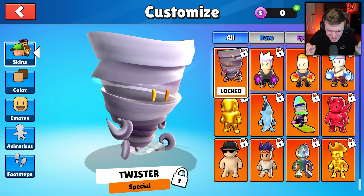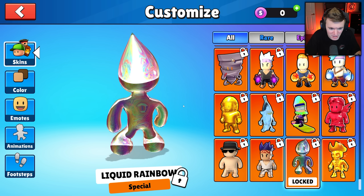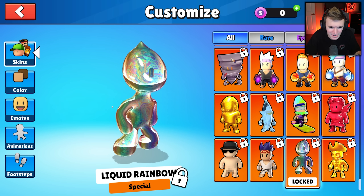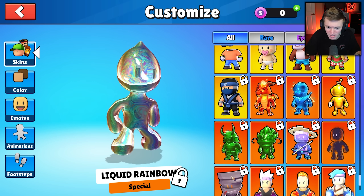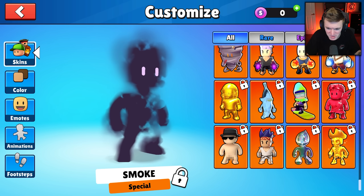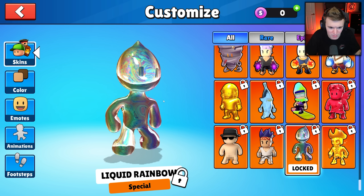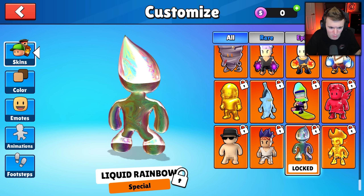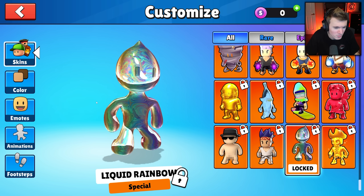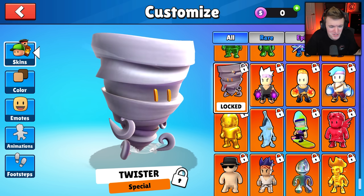Another special skin - liquid rainbow. Oh my goodness, that's probably the sweatiest special skin I've ever seen. I can already see pros using this. All the special skins are flashy and bright, but liquid rainbow especially screams sweat lord - I can just picture someone dominating the whole lobby with this skin and then emoting at the end.